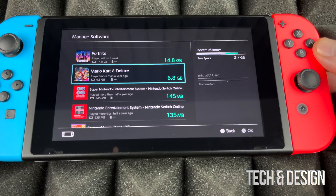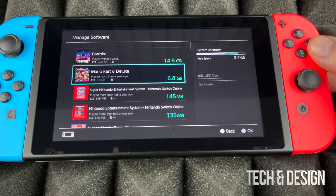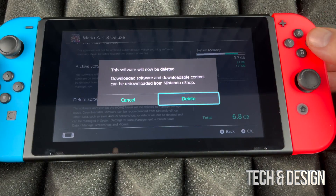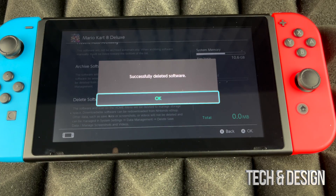In this case, my system memory only has 3.7 gigs of free space, which is nothing. To gain more space I have to delete some stuff, so I'm going to delete this one — I'll go ahead and delete the software.